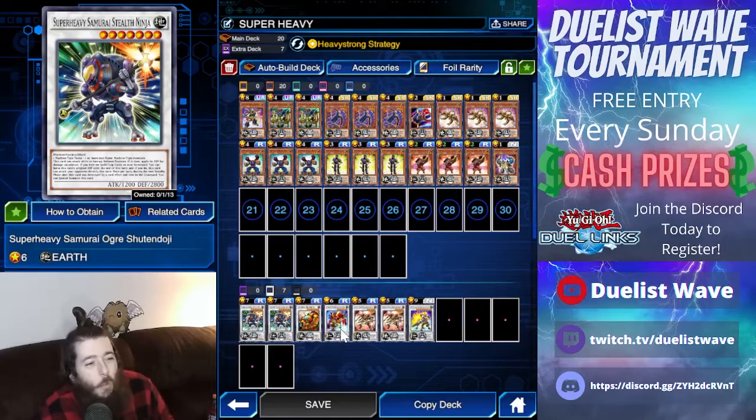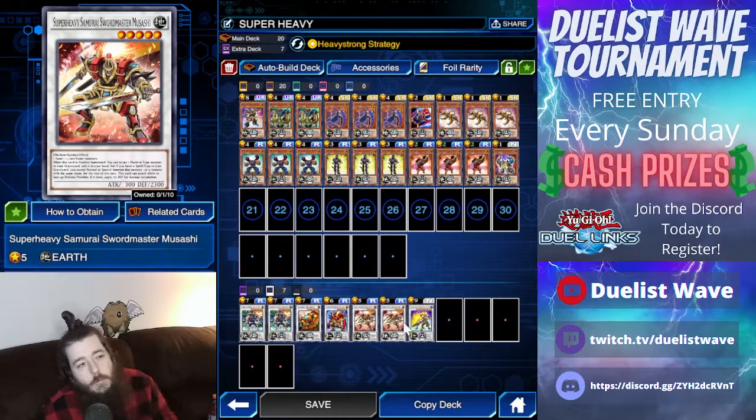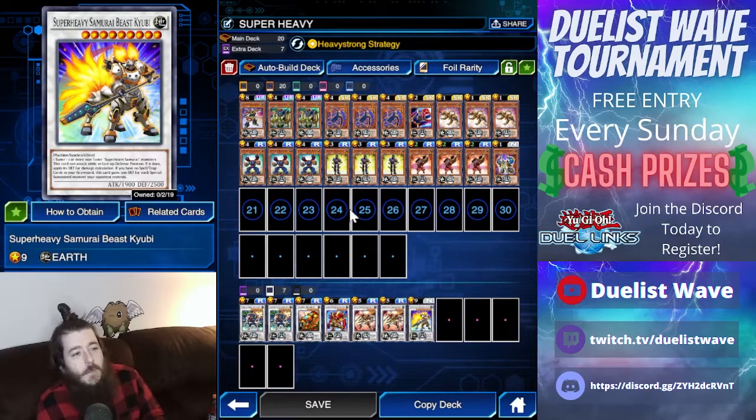In the extra deck we have two Stealth Ninjas, one Samurai Destroyer, one Shooting Doji, two Sword Master Musashis, and one Beast Qubi.